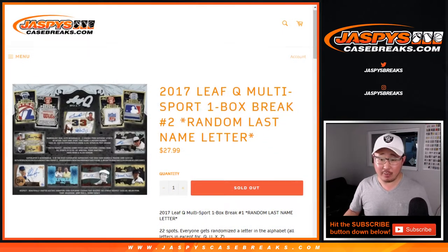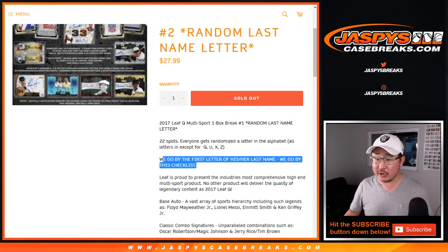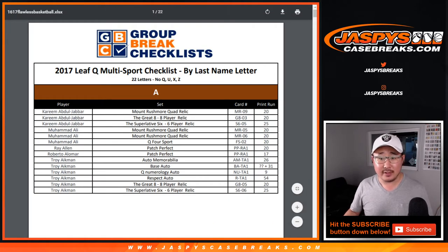It's a random letter break. We're going to go by the first letter — first letter of his or her last name. We're going by that checklist. You can actually click that link and it'll open up this right here. So there's by last name letters. We're going strictly by this checklist.